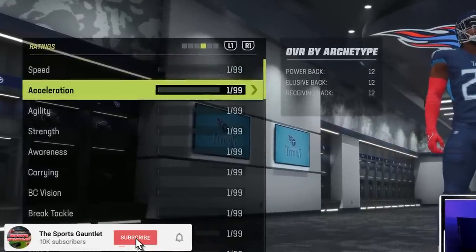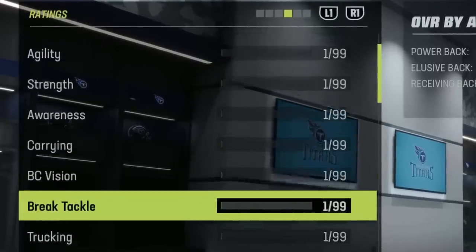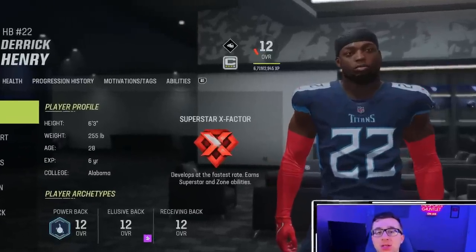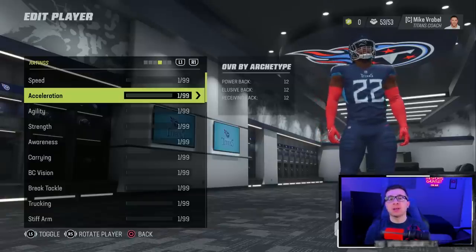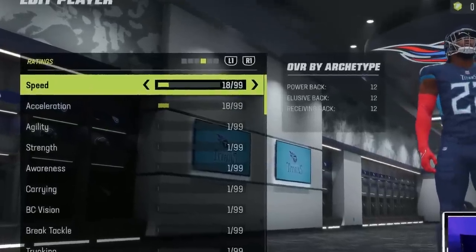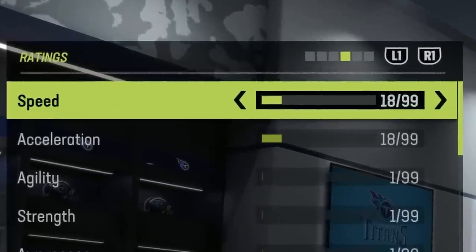This is a 0 overall Derrick Henry with the lowest possible stats in Madden 23, everything lowered to 1 overall. Madden won't actually let you go lower than a 12 overall, so that is the equivalent of a 0. Just like I did for my Tyreek Hill video, I'm going to allow Derrick Henry 50 free points to start. I'll begin by upgrading speed and acceleration so he's not completely 0 speed slow.